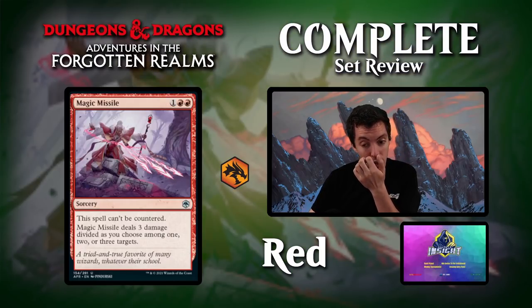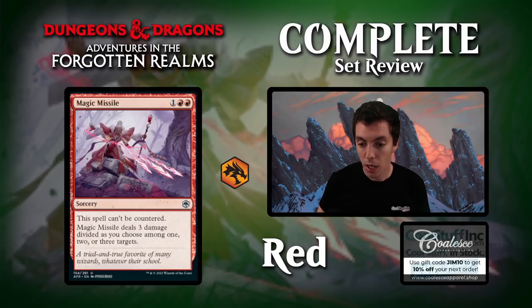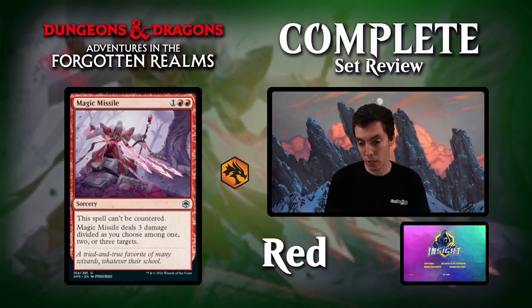Magic Missile: red red one. Can't be countered — it's essentially Arc Lightning. Cool card because Ward has become a much more popular mechanic, and this gets around ward since the ward ability actually counters the targeting. Arc Lightning is a good card, probably a sideboard card in standard. Being able to kill multiple small creatures is very, very powerful. Arc Lightning saw a decent amount of play last time it was legal in standard. Super cool card, very good in limited, obviously. Will see fringe play in standard, top-notch limited card.